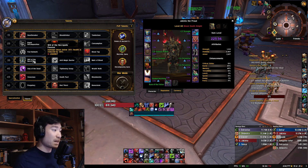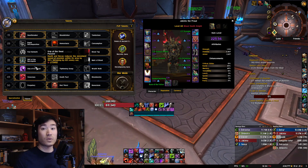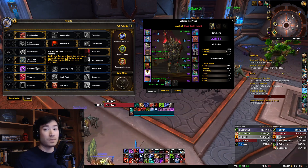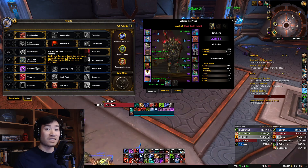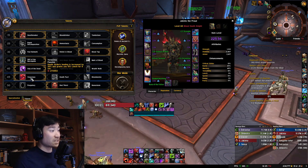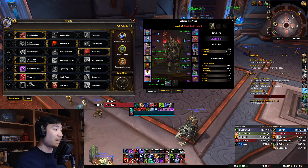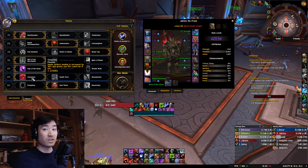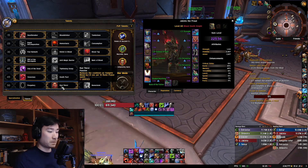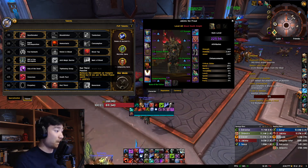Next up we have Will of the Necropolis - best by far, I always run this. For the next row, I always run Grip of the Dead. I really like having that slow attached to my Death and Decay, especially for when I need to kite. I can communicate with my team to drop a slow, but I like to do it myself. Next up we have Voracious with increased Death Strike healing along with the leech. Blood Worms is viable as well, but I do like Voracious - if you're doing decent damage, you'll get a lot of benefit from that leech.